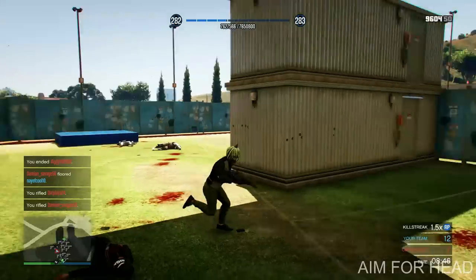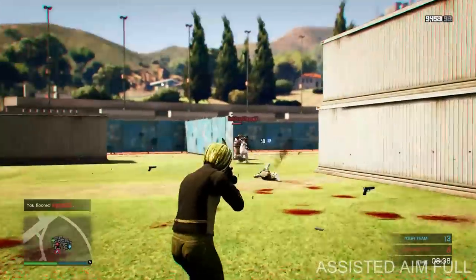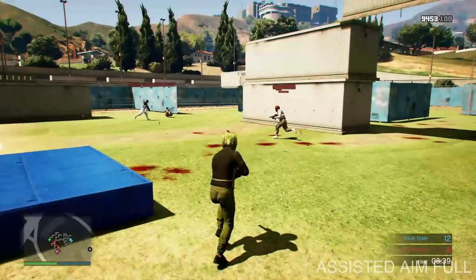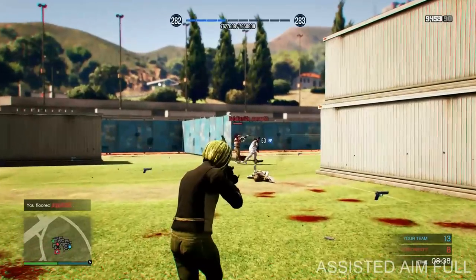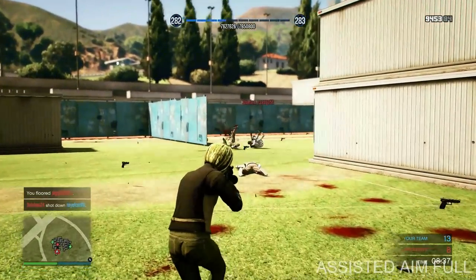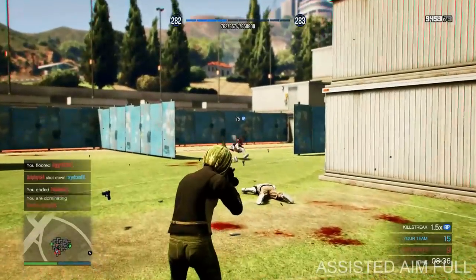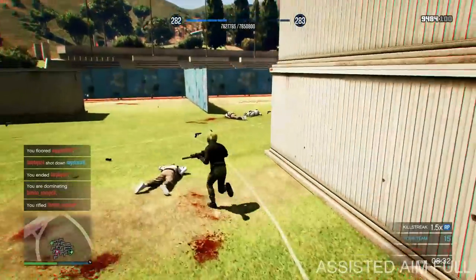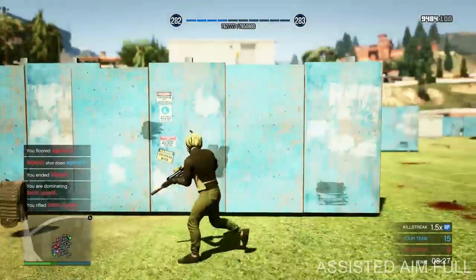Here's another example. I died, but I spawned in a nice area and just flicked my R3 stick all the way to the right and got all three targets really easily and fast — it only took a couple of seconds. The main thing is to make sure you have assisted aim set to full. If you don't know how to do that, go to story mode, then settings, and put assisted aim to full so you can flick R3 to move your aim to the next opponent quickly.